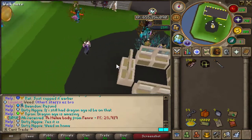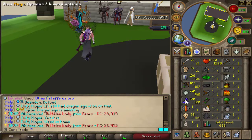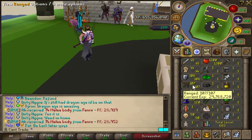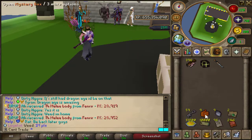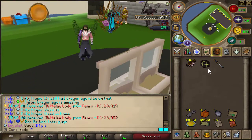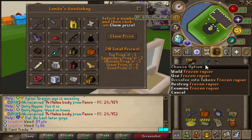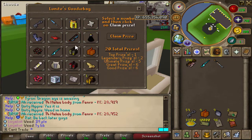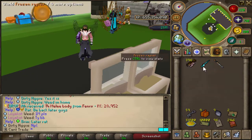This is where we're ending it — leaving off at 655 million XP. We maxed out magic, did some range and defense, and maxed out hit points. Starting off with a decent amount of stuff. I opened a glam prize before ending and got a frozen rapier — not sure if it's even good.